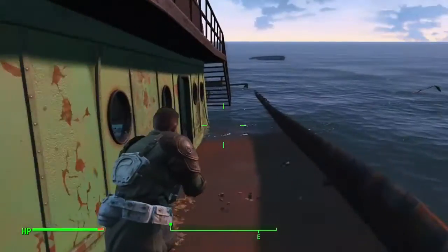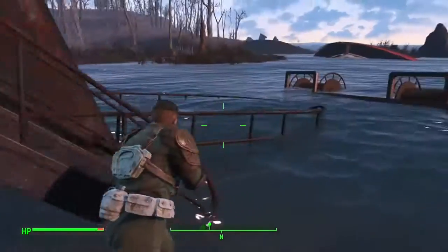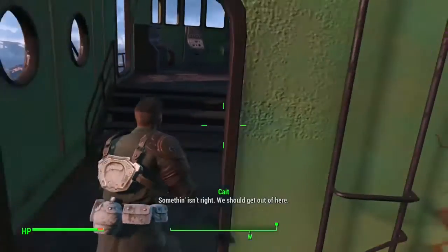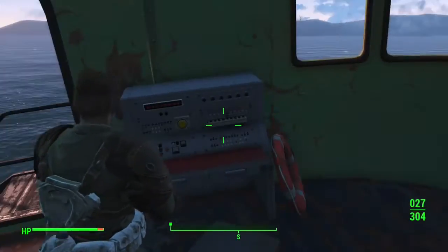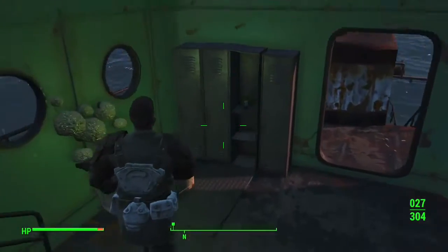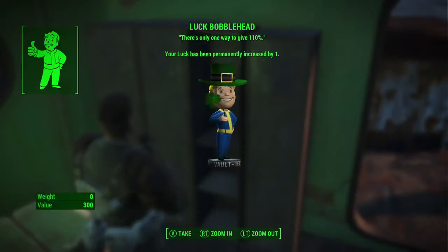Get up there — just use the ladder. If you come in the south way the way that I did, you'll be able to avoid having anyone spawn. Go into the captain's cabin at the very top. Turn around and in a locker you will see the luck bobblehead. That'll instantly give you a plus one to luck, which is pretty handy.